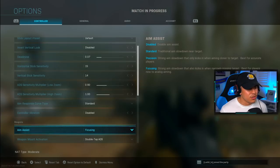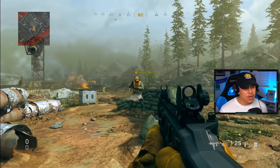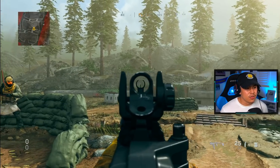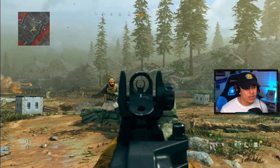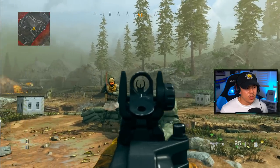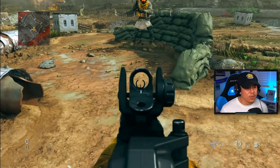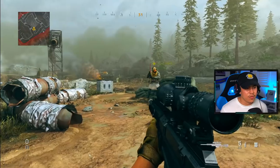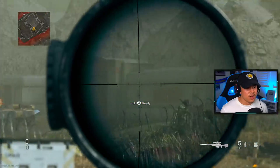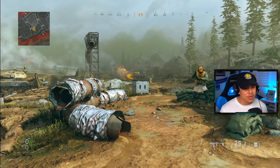Let's go back to standard first. Now that we're back on standard, we're going to aim down sights and slowly track our target. As we move over, it slows down just like that, as it should. There is a bit of stick right there, but not too much. There's definitely some vertical aim assist as you can see — it slows down just a tiny bit. That was standard aim assist.